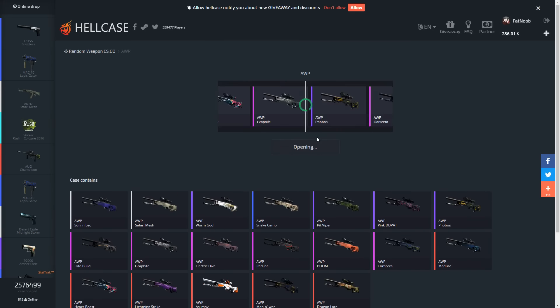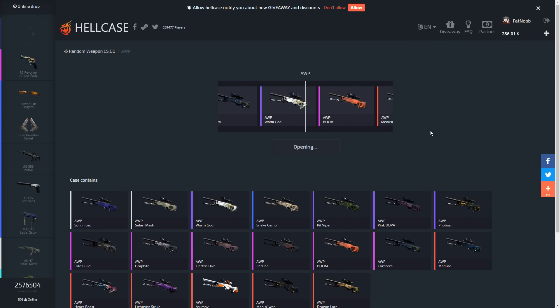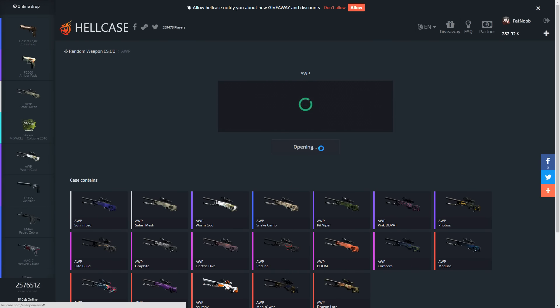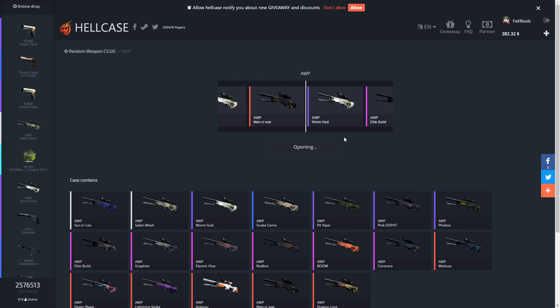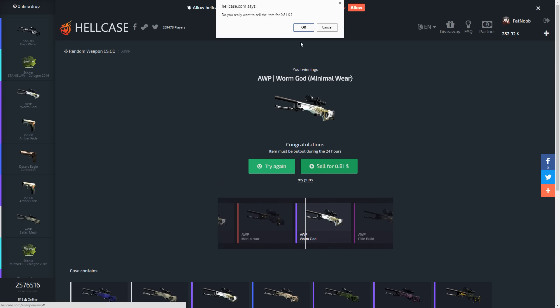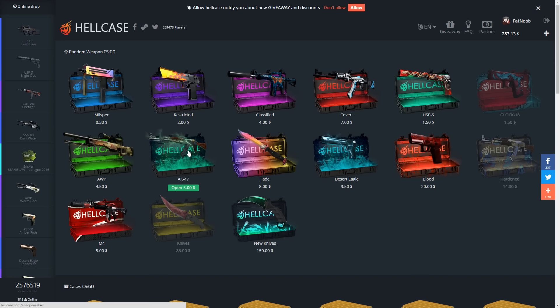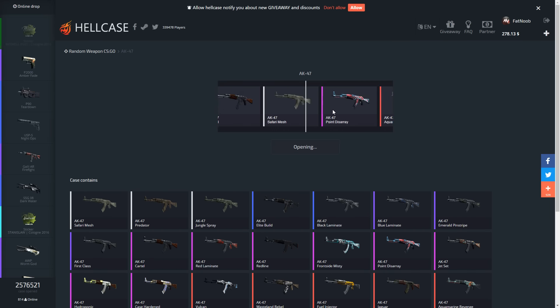Let's open up two OP cases. There's the dragon lord, the man of war, we've got the medusa — a bunch of decent OP skins. I really want the Asimov or the lightning strike or the hyper beast. I always seem to lose money on these OP cases. My favorite one is probably the covert besides the knife case. The man of war goes by, we're gonna lose money on these. Let's go back to the main page — we are down like $17 now.